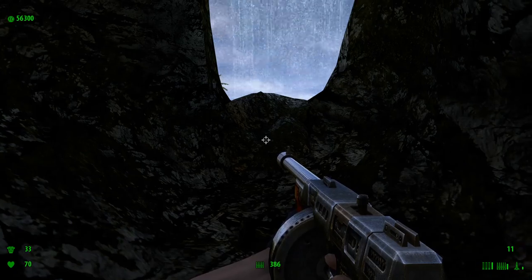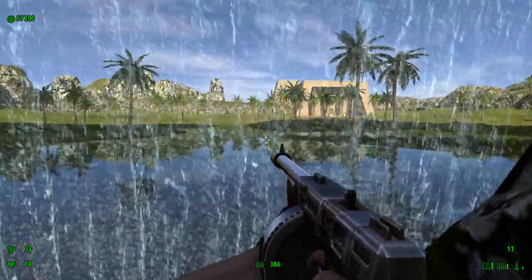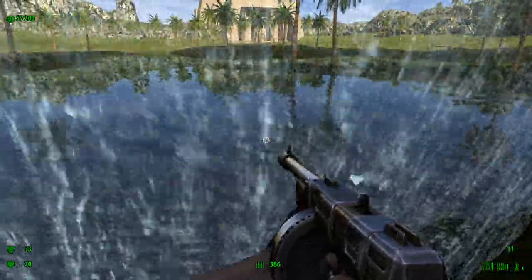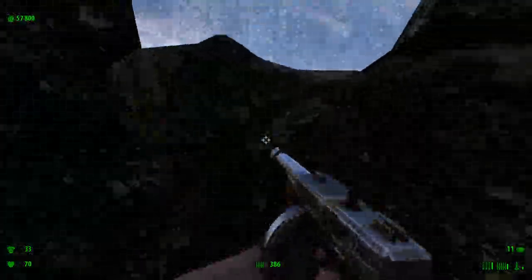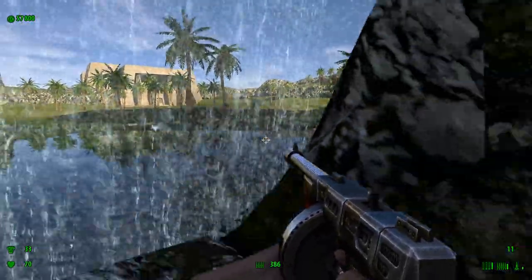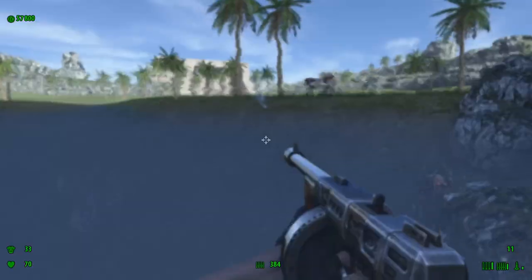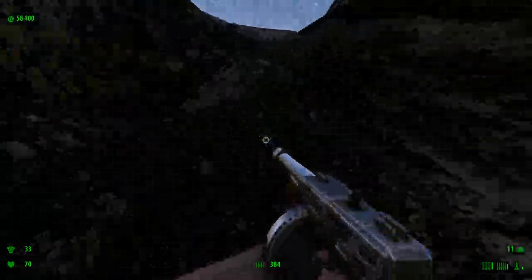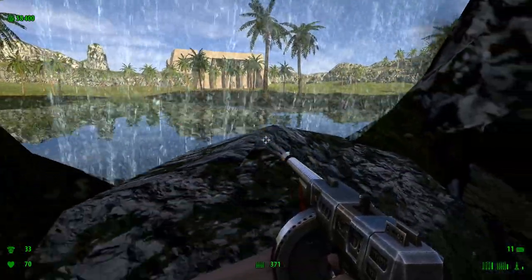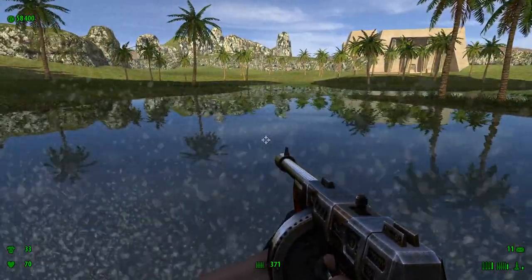It sounds like all the enemies are in that pool right now. If you go here to the edge, the kamikazes will detonate — they'll just blow themselves up. And the clear, because they can't do anything, we can just leave them there. There's another kamikaze. No, there's more coming. Why don't you come and get me? Yeah, you losers, come and get me! They can't do anything, so we can just leave them there.